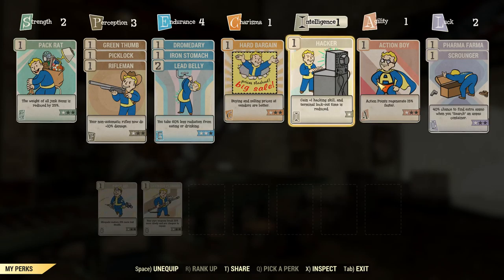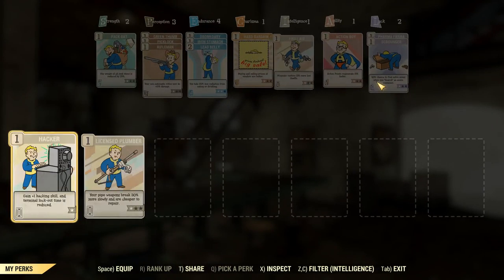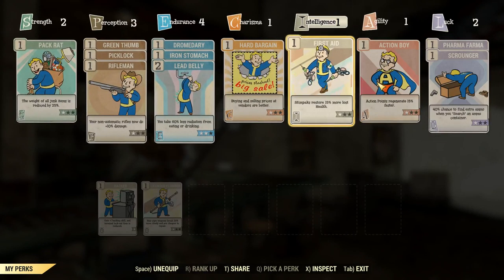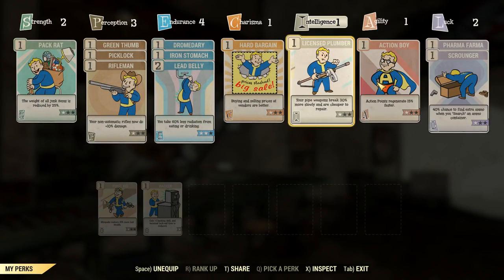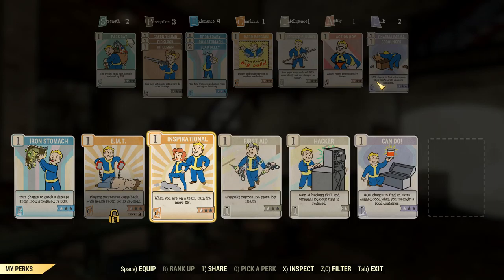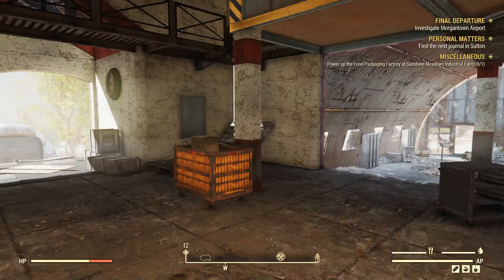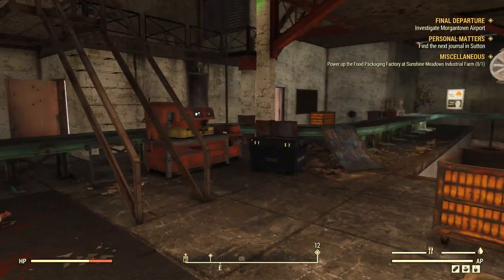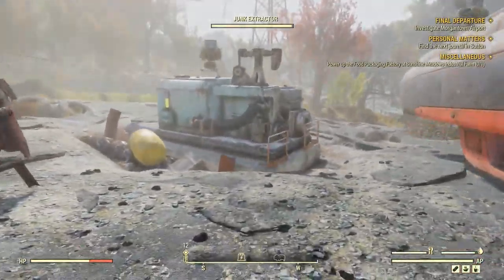What we can do is get rid of this perk card and put in Hard Bargain — that way we have better prices. Since we're not on a team, it doesn't matter. Anything else interesting? In the middle of combat, this hacking skill doesn't even matter — we can literally switch it out for anything right now, and when we need to hack, swap it back in. Let's get the Pipe Weapons Break Slower perk since I have a pipe pistol. I have Lockpicking which doesn't matter for now. Yeah, that looks good — cool.